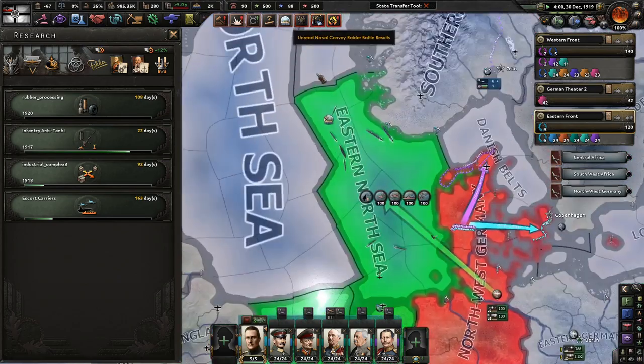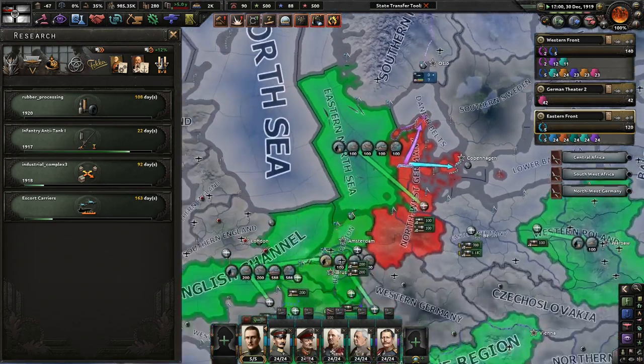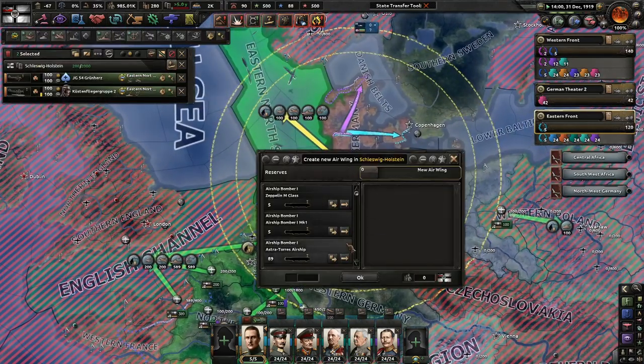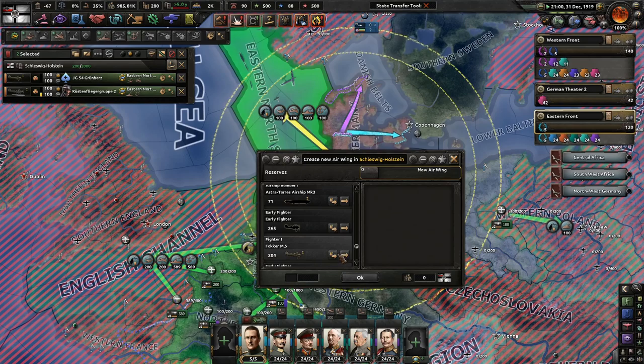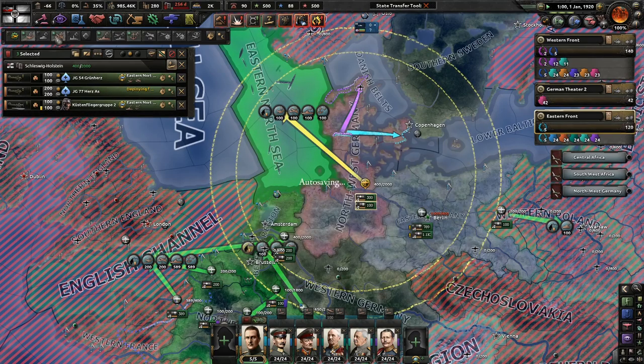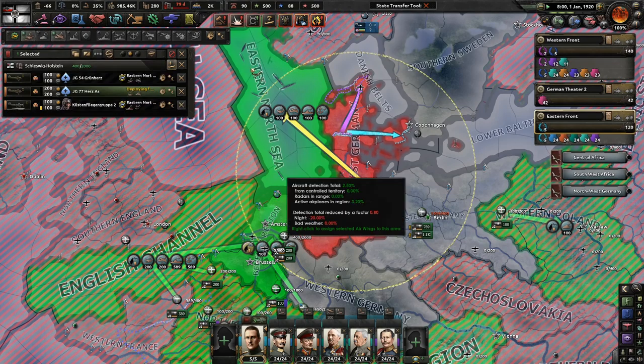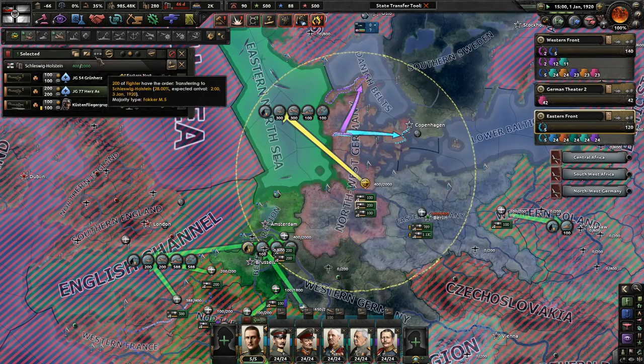Let's get some more rubber - we definitely need rubber and more fuel too. We're going to deploy some more fighters, and then put some more naval bombers because we are going to move our ships out a little bit more here to be a little bit more aggressive if possible.